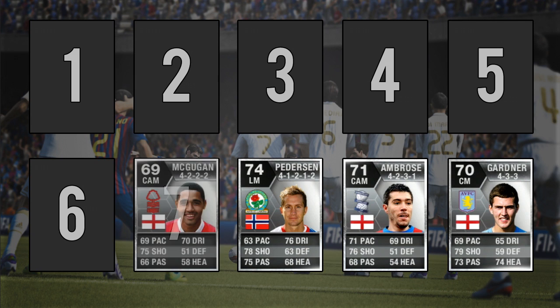Moving up to the number 7 spot, we have McGuggan with 85 long shots and 84 shot power. He also has the playmaker, long shot taker, flare and driven free kick traits.